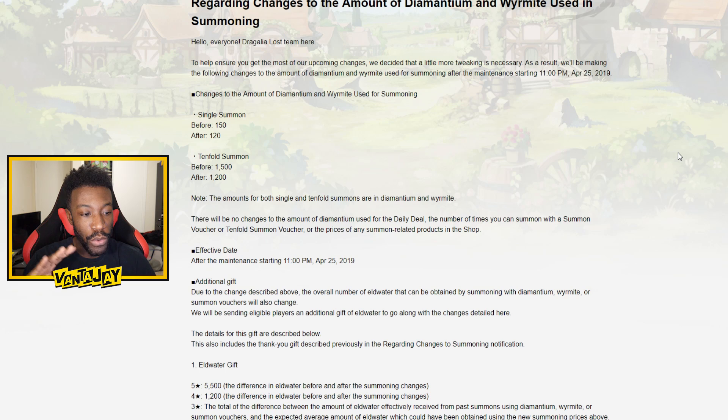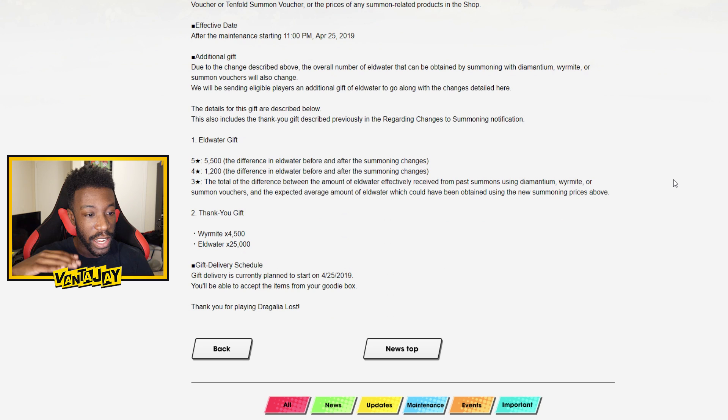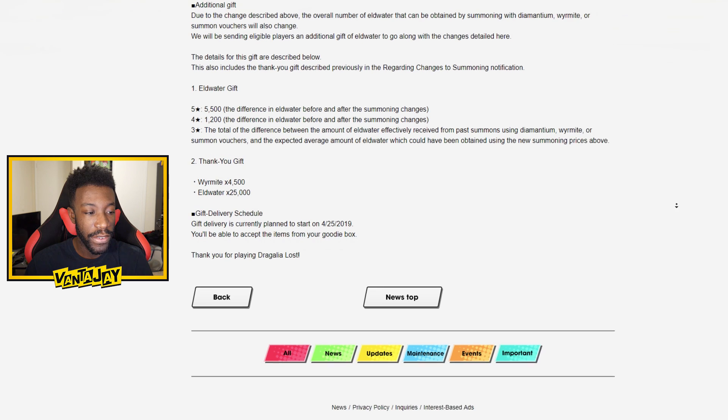They're making changes to summons — no Wyrmprints are going to be showing up in summons later this week. 1200 for 10-folds, 120 for single summons. We're also getting Eldwater compensation for the dupes we pulled in the past, and more Eldwater when we pull dupes of four-star and five-star adventurers. Plus we're getting that thank you gift of 25k Eldwater and 4,500 Wyrmite.